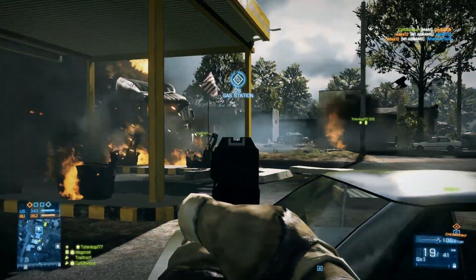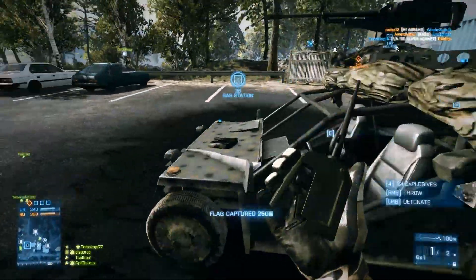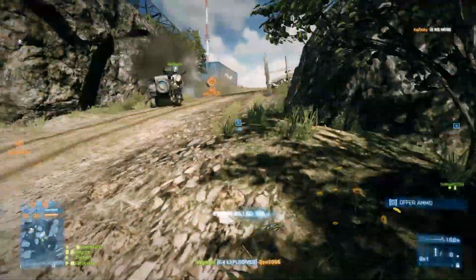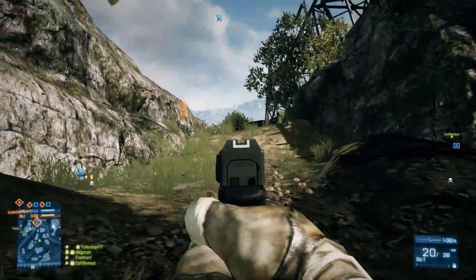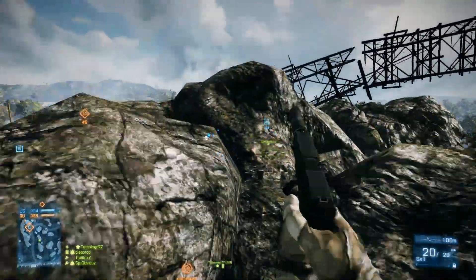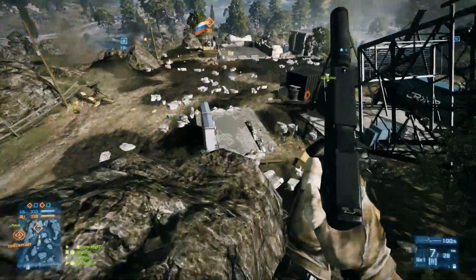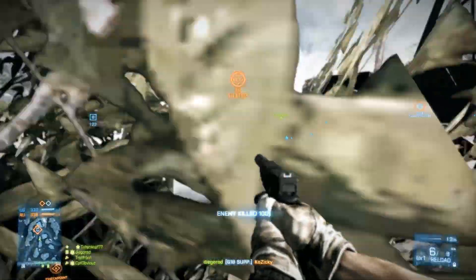The G18 is a weapon that you have to get close to people in order to kill them. And that's a big challenge when you're playing on a map like Caspian Border because if somebody sees you, you're most likely gonna die unless you get into cover quickly, because you're not going to be able to take them out if they're shooting at you from medium range, which is 90% of the time on Caspian Border. So here is what I did in order to get a good round with this pistol.